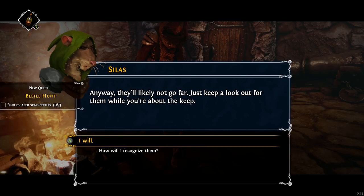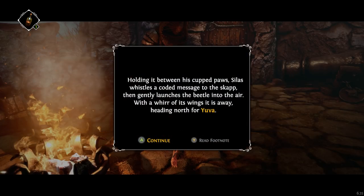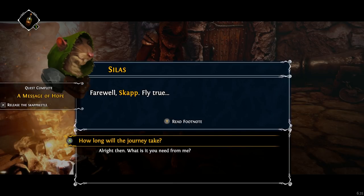Now let's get this message on its way. Holding it between his cupped paws, Silas whistles a coded message to the scap, then gently launches the beetle into the air. With a whir of its wings, it is away, heading north for Yuva. Farewell, scap — fly true.